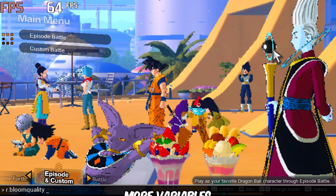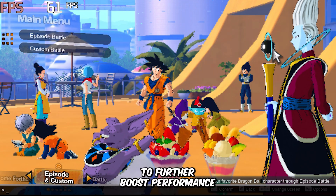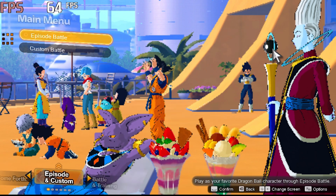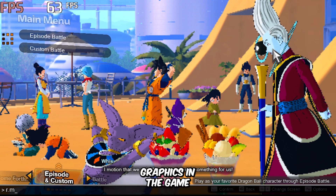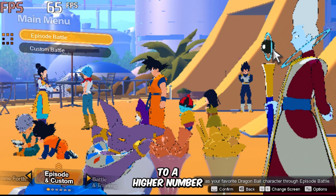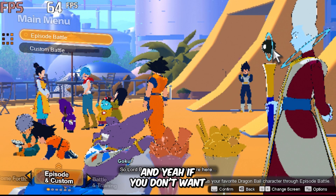Additionally, let's input a few more variables to further boost performance. If you want to enable potato graphics in the game, simply write this variable and set its value to a higher number. And if you don't want to redo these configurations every time you launch the game, you can just paste all the variables into the engine file. Check the description for more details. So now let's test the game one last time.